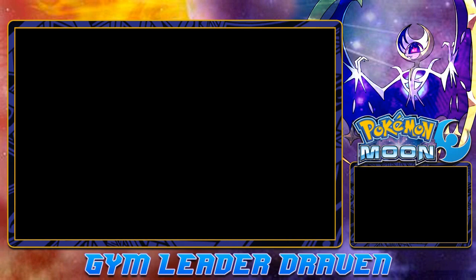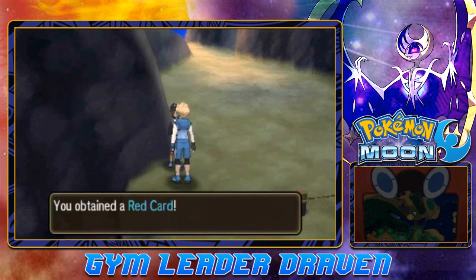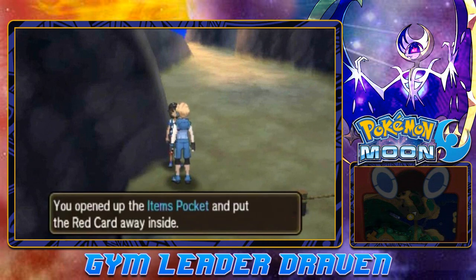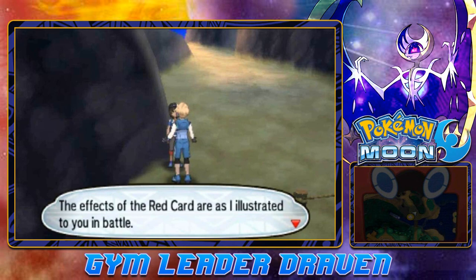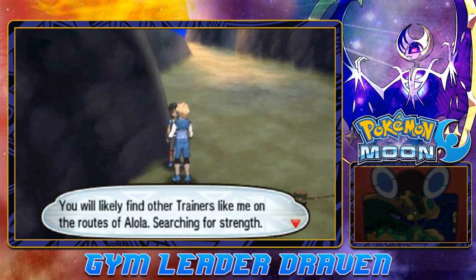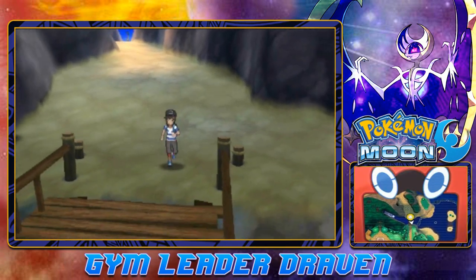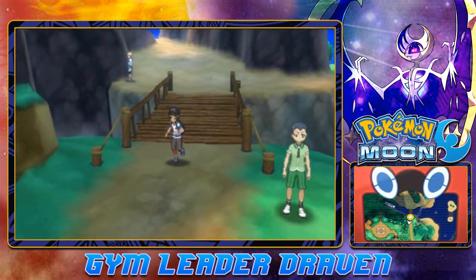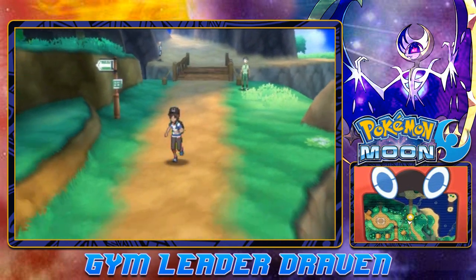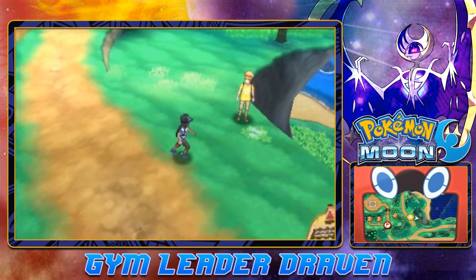After defeating Ace Trainer Makana, he gives you the red card item. The effects are as I illustrated in battle. He says: 'You will likely find other trainers like me on routes of Alola searching for strength. Challenging them with your Pokemon will not be a bad reason to take a journey.' I'm still a little pissed about Acid Spray, but it is what it is. I may have been a little too quick to the trigger.